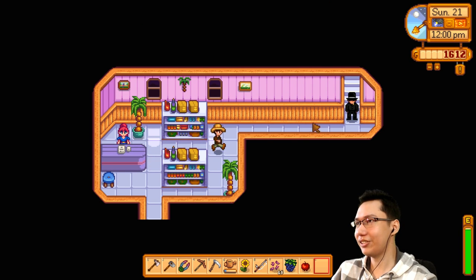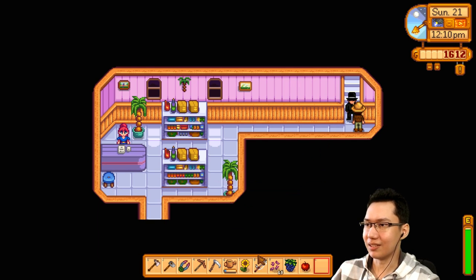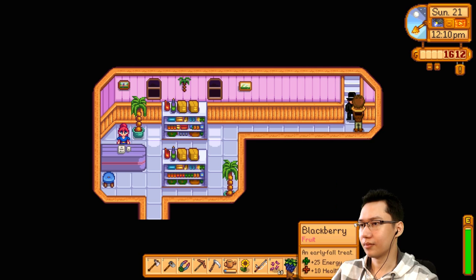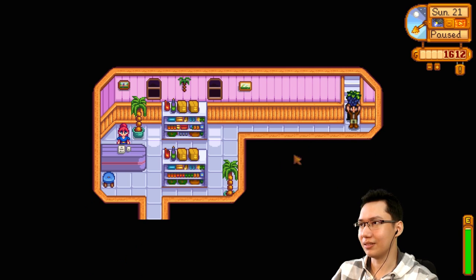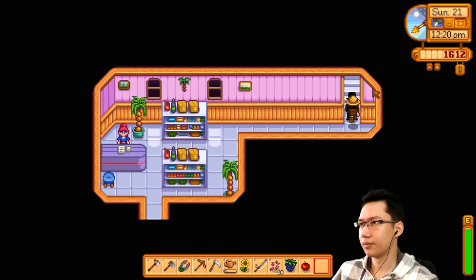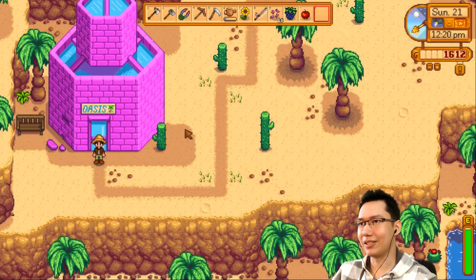But who's this shady man in the back? Hello — he's a bouncer. He doesn't say anything. I can't give him anything. How do we get past the bouncer? Maybe I have to wear a special outfit.